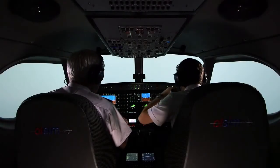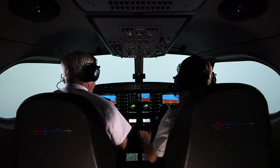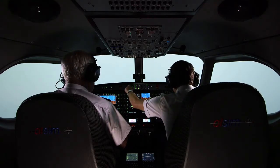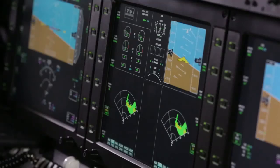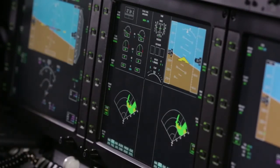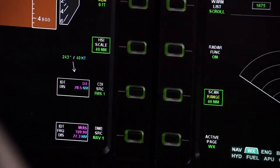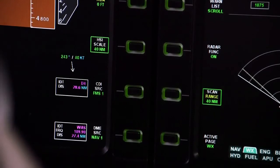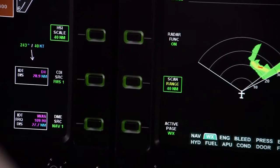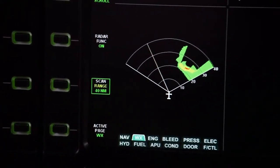Okay, you're cleared to deviate to the left of course due weather — call them back on. Okay, I think we'll go left on the upwind side of that cell, about 30 degrees or so. The wind's here at 243 and 40, so pretty much going straight into the wind. We'll be on the upwind side — we're going straight into it now, so it shouldn't be pushing us to the left anymore. That's the upwind side of the cell.